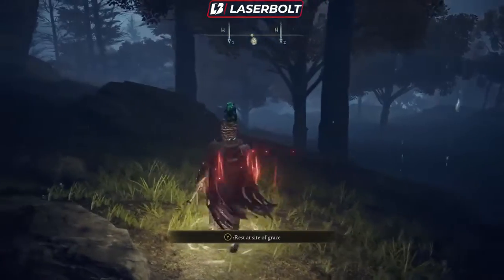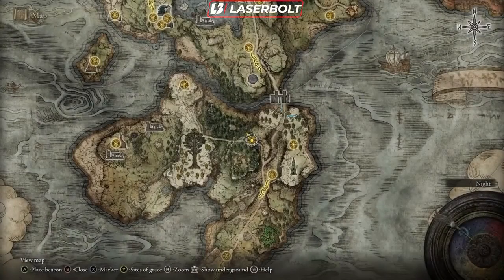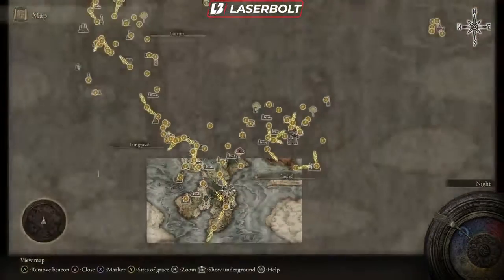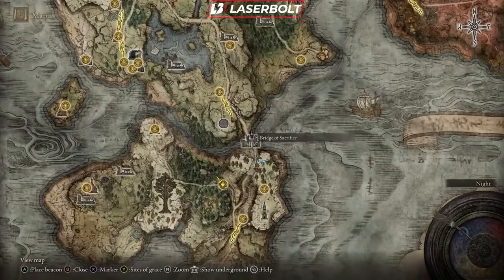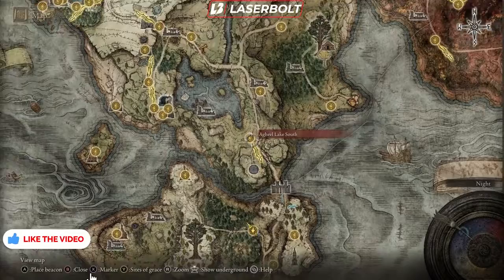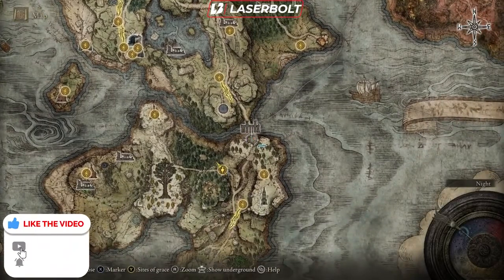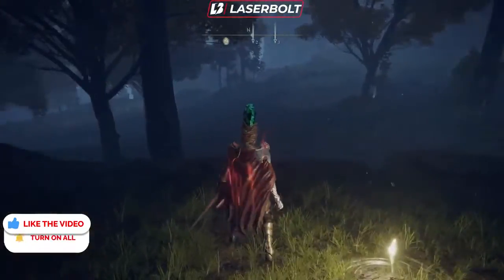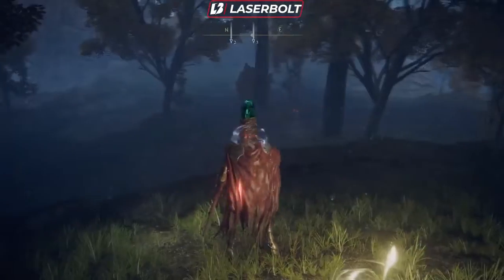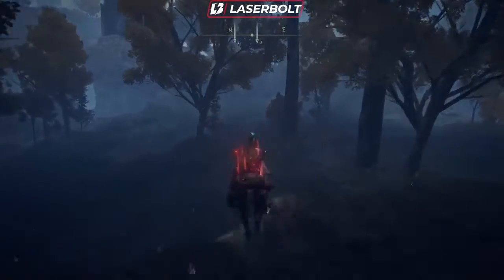What is up Bull Nation and welcome to today's Elden Ring video. Today we're going to be doing the Irina quest line and this is going to be a complete walkthrough showing you guys step-by-step on what you need to do. So what you guys are going to do is head over to the Bridge of Sacrifice. I have this Site of Grace right here, and we're going to head to that marker right now so you guys can know exactly what it is.